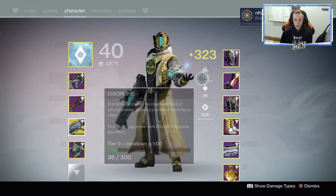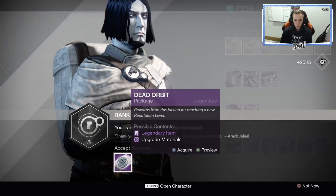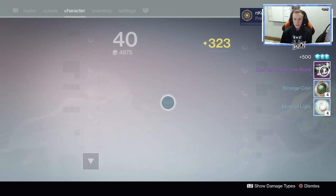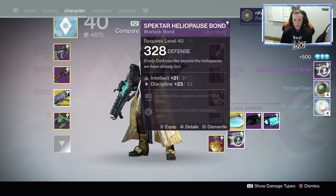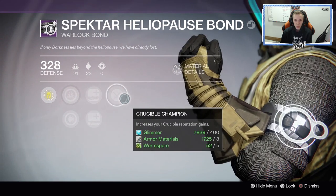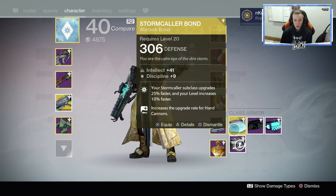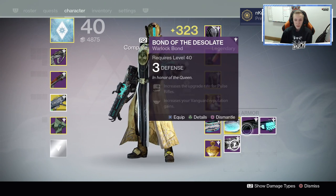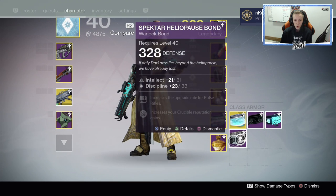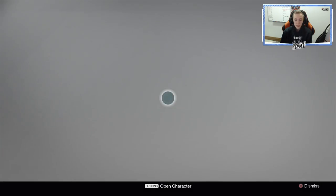323 light just like that. On to the next one — the bond. Honestly, that's kind of disappointing. But it's 328, and you know what? I'm actually going to keep this one because it has crucible reputation gains. If you look at all my bonds, it's Vanguard, Vanguard, Vanguard — this one doesn't even have one. So I will definitely keep that. Intellect Discipline isn't really what I wanted, but it has crucible gains, so I will definitely keep that for now.